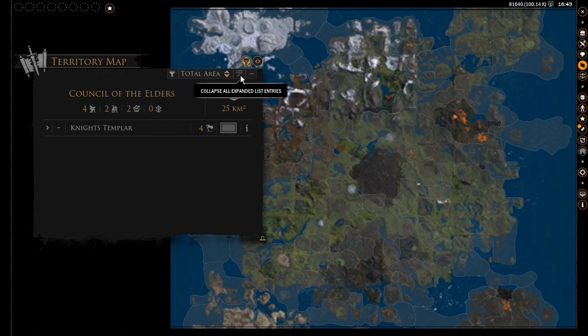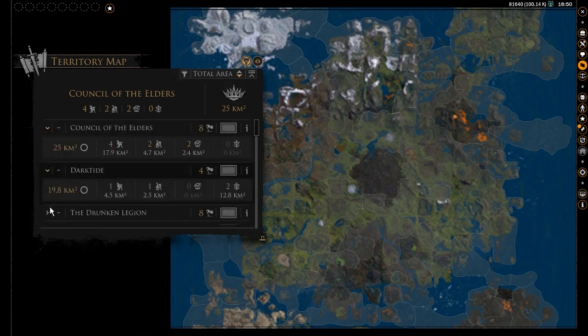Finally, this little button will collapse all the expanded entries on the list, like so.